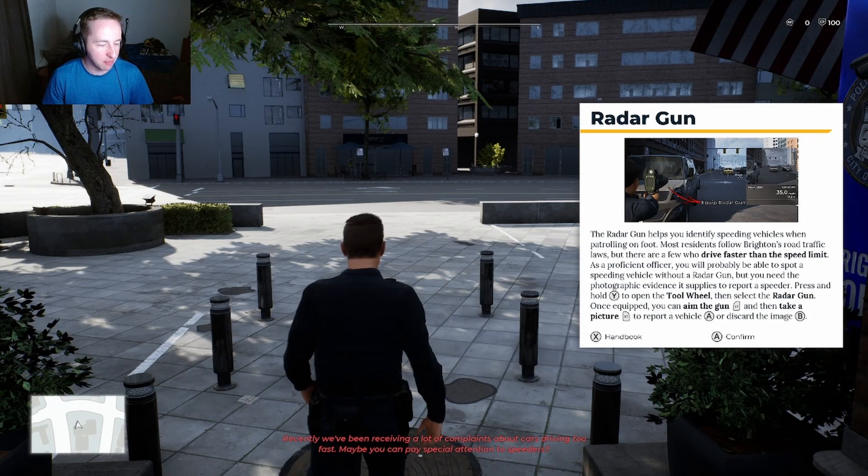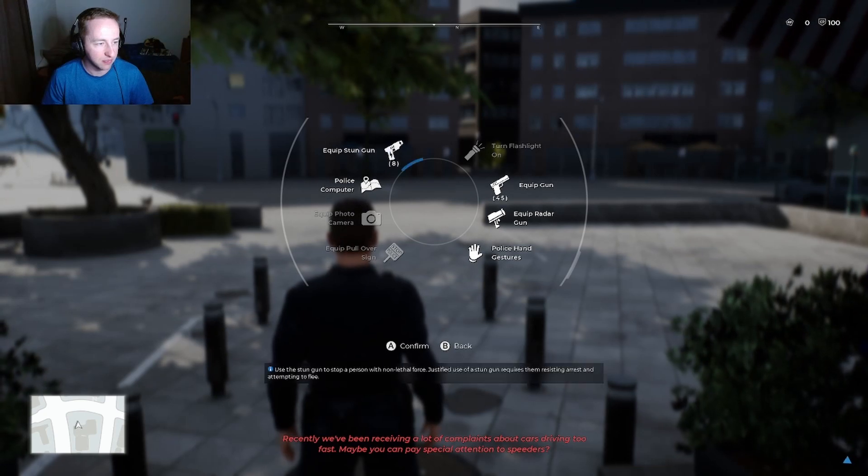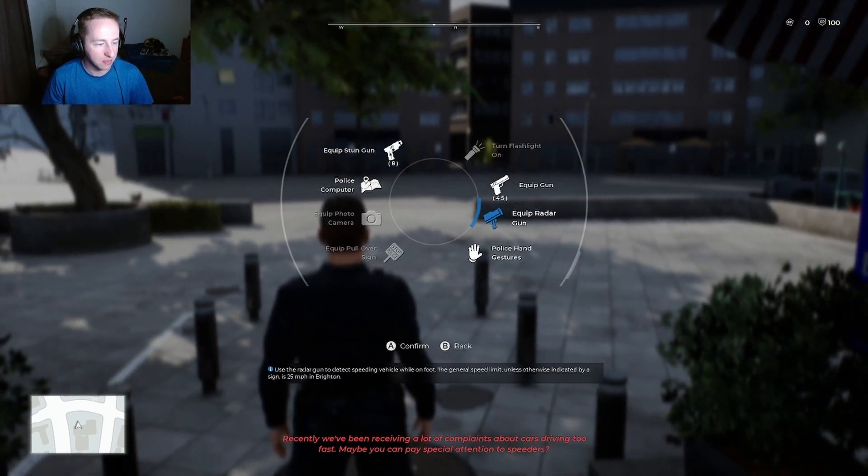Recently we've been receiving a lot of complaints about cars driving too fast. Maybe you can pay special attention to speeders. The radar gun helps you identify speeding vehicles when patrolling on foot. Most residents follow Brighton's road traffic laws, but there are a few who drive faster than the speed limit. As a proficient officer, you will probably be able to spot a speeding vehicle without a radar gun, but you need the photographic evidence it supplies to report a speeder. Press and hold Y to open the tool wheel and select the radar gun. Once equipped, you can aim the gun with left trigger and take a picture with right trigger to report a vehicle. I am going to remember that.